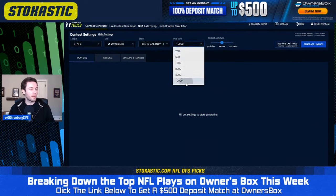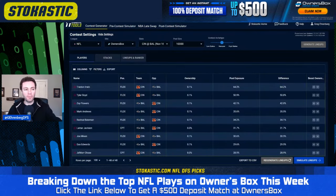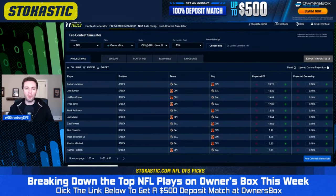We'll build out 10,000 lineups and generate them. If you're new to our sims tool or maybe you haven't seen the latest updates, we do something pretty cool now which is the contest archetype setting. This allows you to build pools of lineups based on the different tournaments you're playing in. Players expected to produce the best on a points-per-dollar basis are much more popular in higher stakes contests, and we have sliders that take that into account when building lineups. Owner's Box tonight has a 25-to-first payout structure for the main GPP.